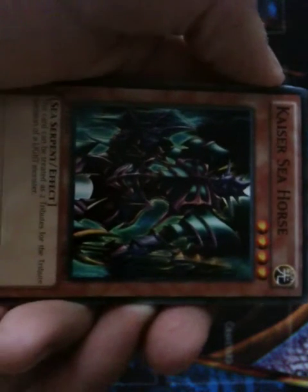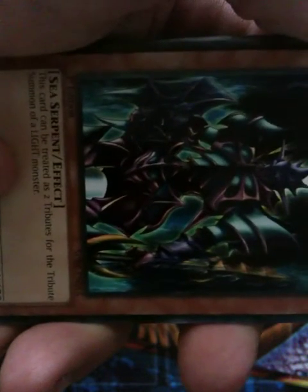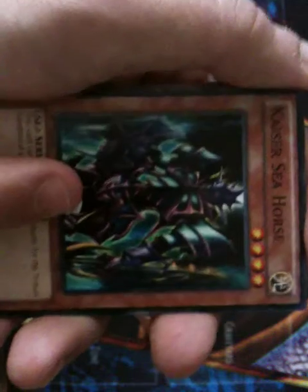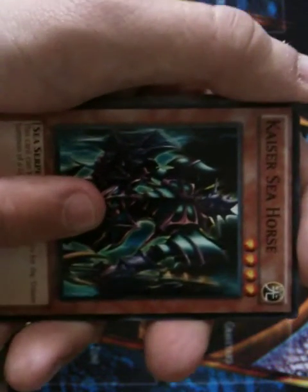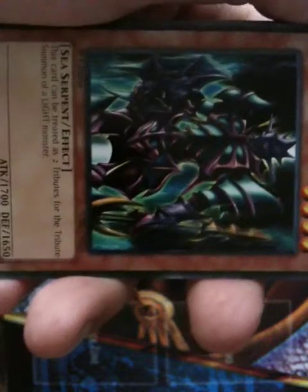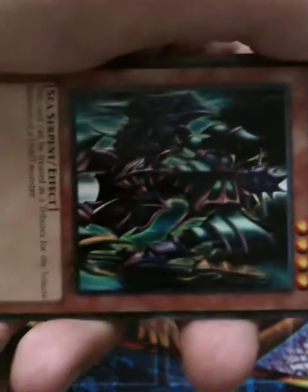Kaiser Seahorse specifies that it wants a light-type monster, but these cards are treated as two monster tributes. So if you're trying to summon a Blue-Eyes White Dragon, which needs two tributes, you can use this card because its effect states that it is treated as two tributes — or materials, sacrifices, whatever you may call it. This acts as the two monsters normally required, so it's really good to have.